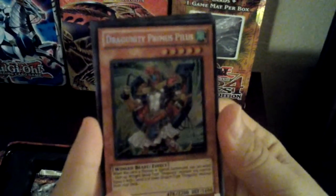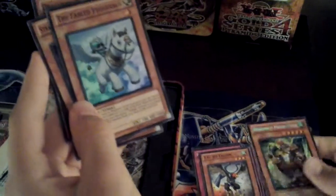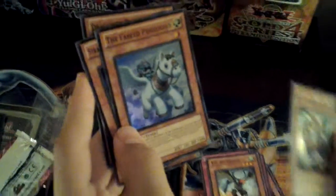Dragoonity Primus Pilus — right off the bat, dude! Oh my gosh. Dragoonity Brandestock, The Fabled Catfish, Strategist of the Ice Barrier, The Fabled Pegasus. That's awesome — all foil cards. That's pretty cool.